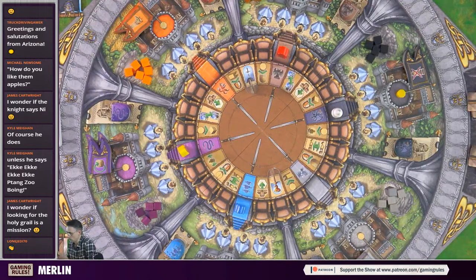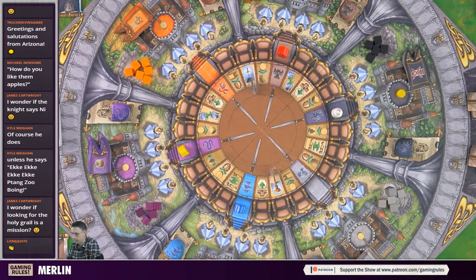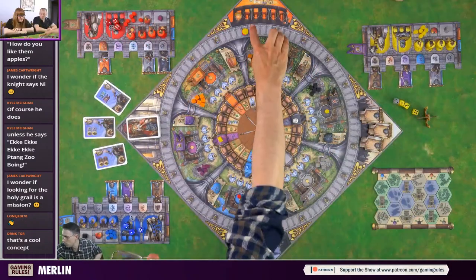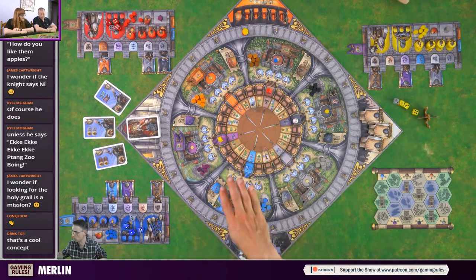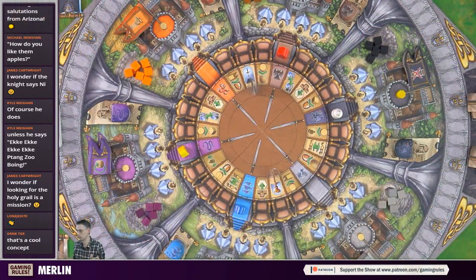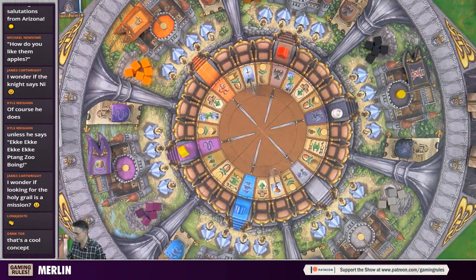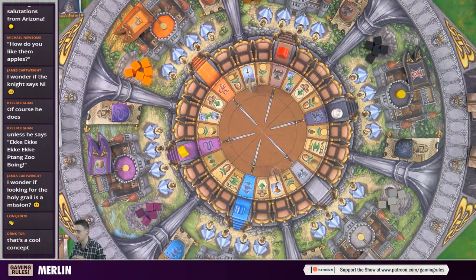On your turn you choose whether to use one of your colored dice or the white die. With a colored die, you move your knight clockwise that number of spaces and perform the action where the knight ends - there can be more than one knight per space, no blocking. The white die is used to move Merlin, who can move clockwise or counterclockwise, and you perform the action where he lands.